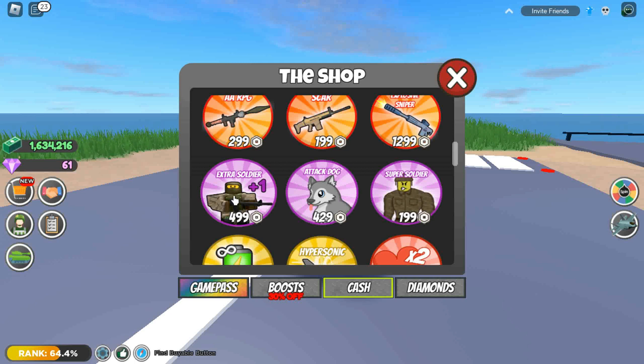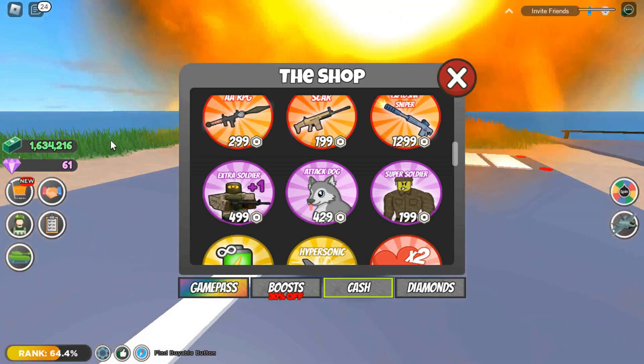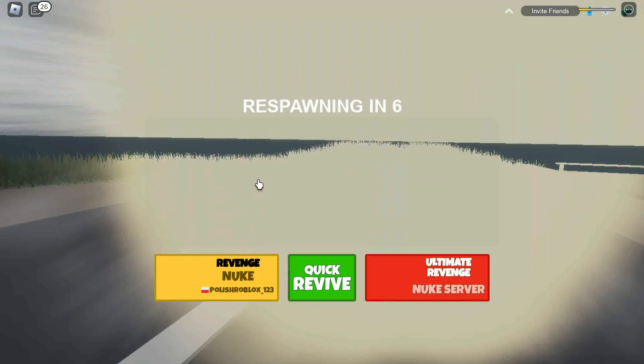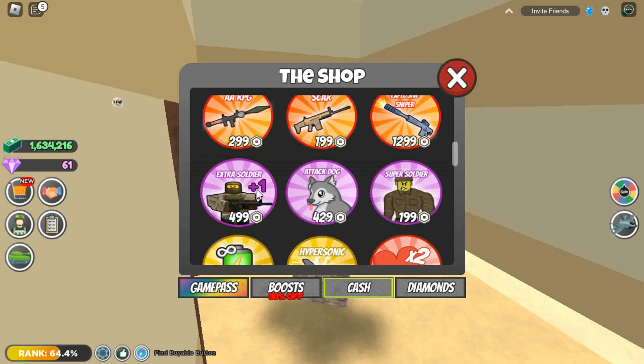Extra Soldier is a game pass that adds one additional soldier to your team, on top of your existing soldiers. Attack Dog is a dog soldier that can help you defend your base, and it's very useful.